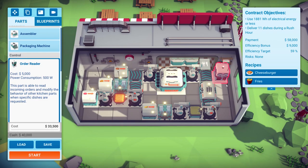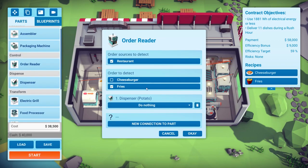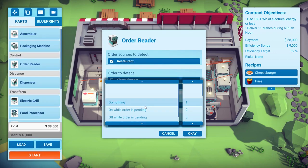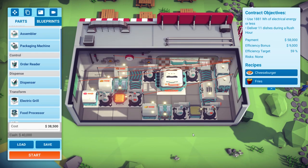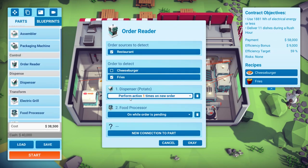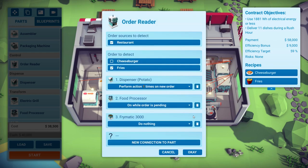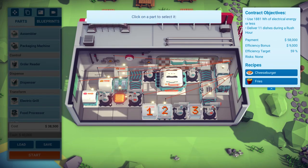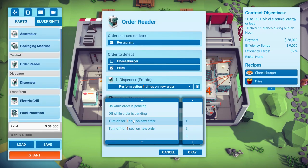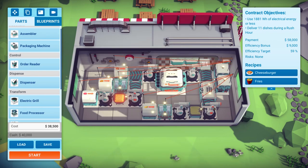We'll put down another order reader for fries, connect it to the potato dispenser: perform one action on new order. Food processor: turn on while order is pending. You can only have four connections. That's some basic efficiency there.